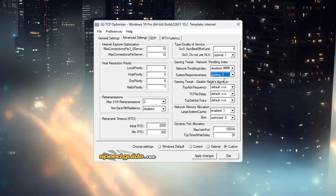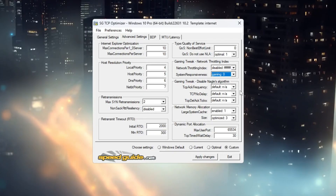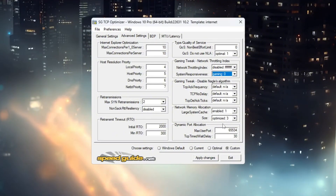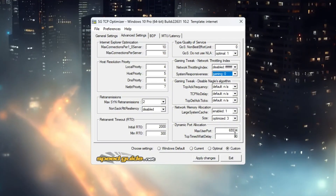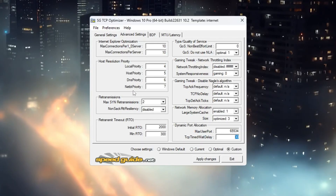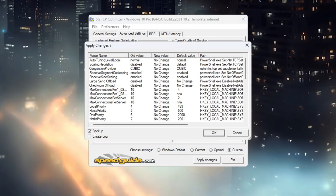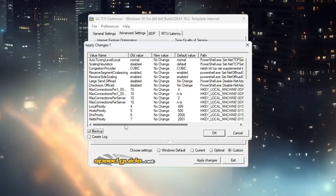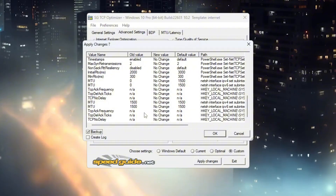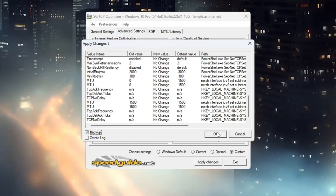Set System Responsiveness to 0%. Now go to the Gaming Tweak section in the same window. Leave Display Algorithm set to Default Enable. In Network Memory Allocation, set Memory Size to Optimize 3. Set Dynamic Port Allocation to 65534. Set TCP Delayed ACK Timeout to 30. Once you have checked all the settings and made sure they are correct, click Apply Changes. When it asks if you want to create a backup, click Yes — this will save your old settings in case you want to undo the changes later. Finally, restart your computer so all the new settings can start working. This will help reduce lag and lower ping while you play Fortnite.